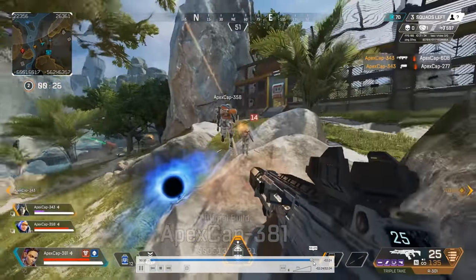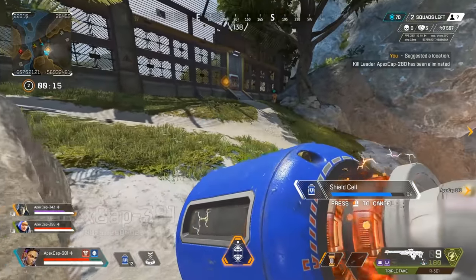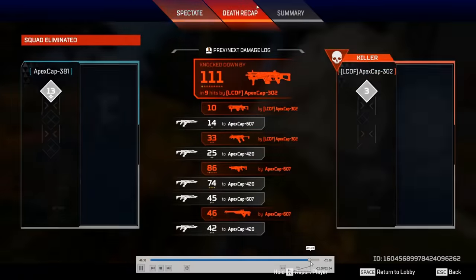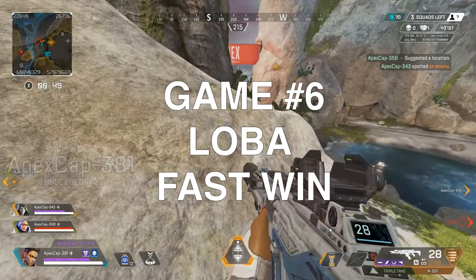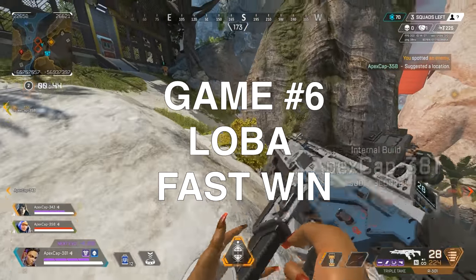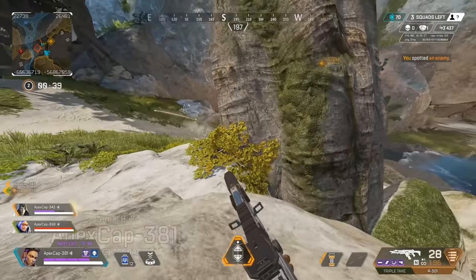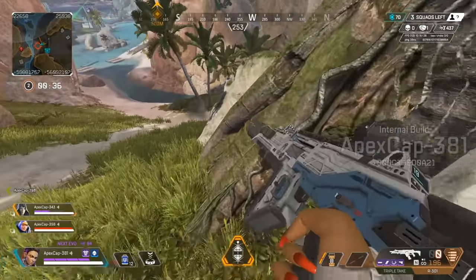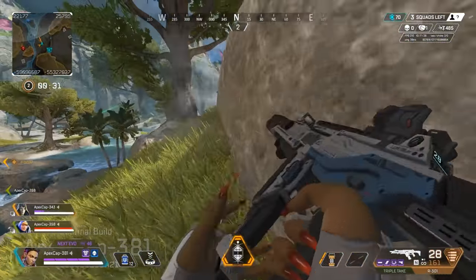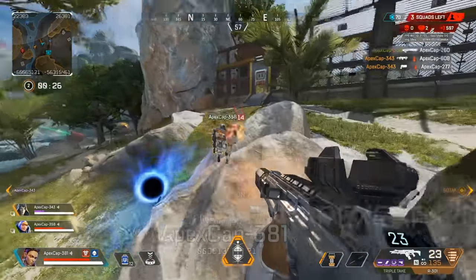Hopefully you guys found all this footage insightful and helpful. This is another win we had towards the end — really really nice. The zones and where they play highlights some of the consistent positive areas to fight. This slot is really nice to fight in just because of the various angles you get. Decent spray here, this is by the Jurassic Park fences over on the right.